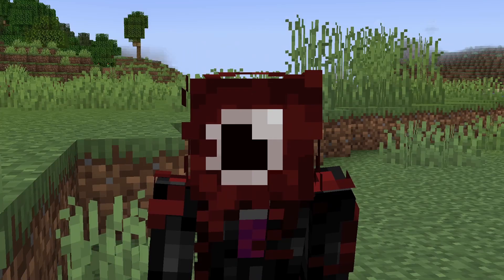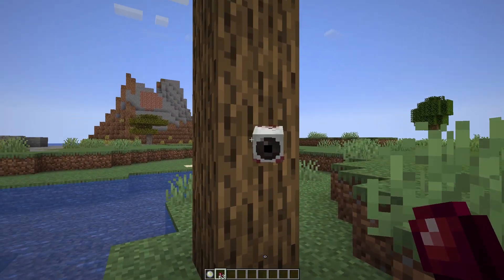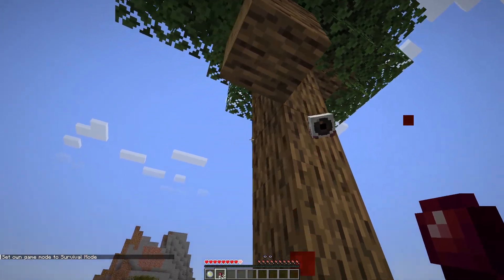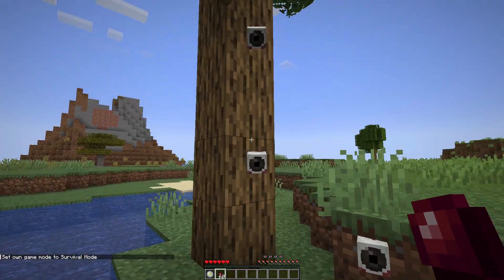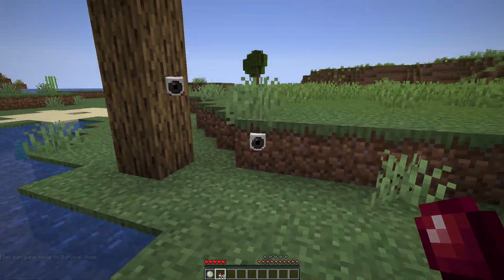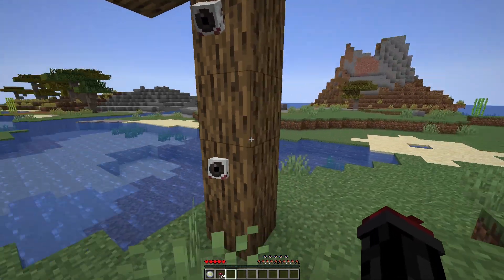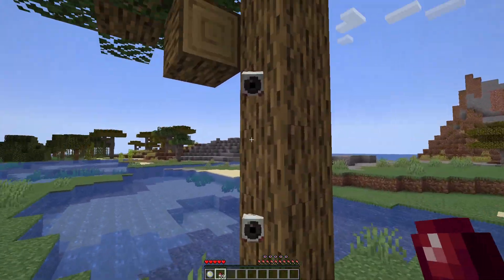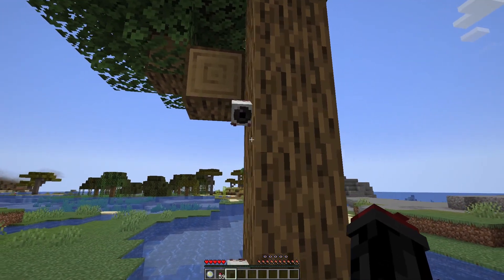So, that was a lot of words, let me condense it. Right-clicking a block will place an eyeling. And if I go in survival, you can see that each one does cost a heart from my total health. At a maximum of five, I can have five hearts left over. These eyelings look towards the nearest entity. So if I throw an item, they will be looking at that, and vice versa — if any other player or mob comes near them, they will be looking at that.